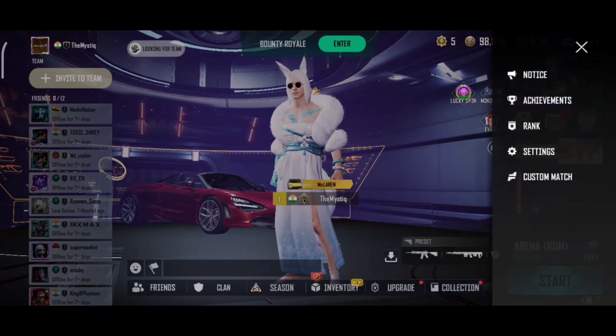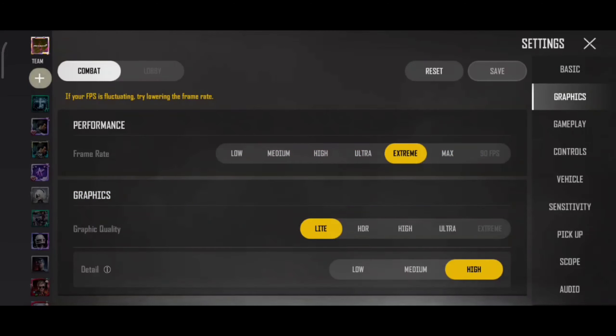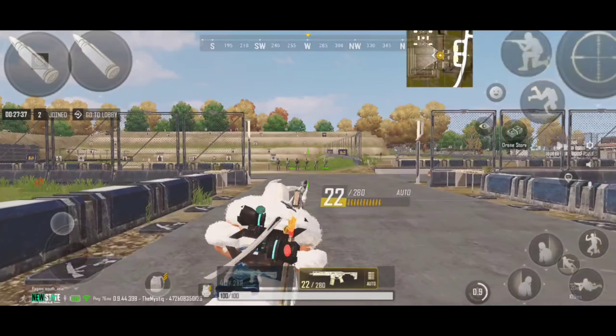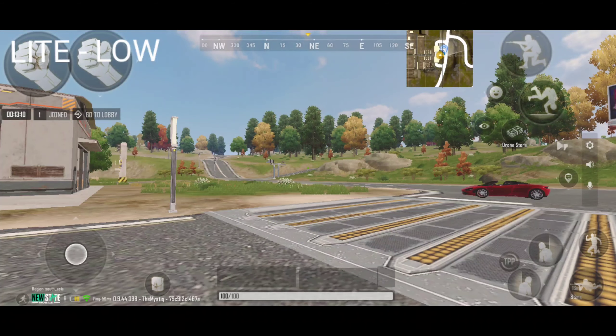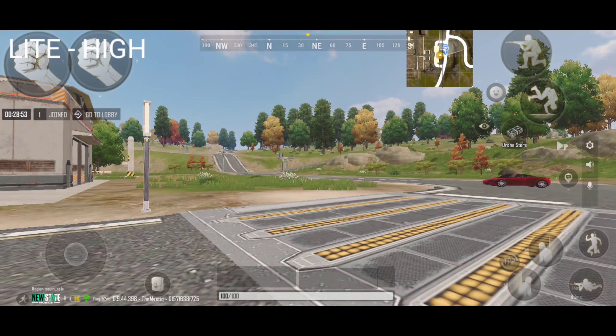In New State Mobile, if you go into your settings and then the graphics option, when you select the light option you will now be able to see three different types of light graphics, which are low, medium, and high respectively. Personally, visually there is almost no difference in all of these — as you can see on your screen, all the screenshots look almost similar graphically, but here comes the twist.